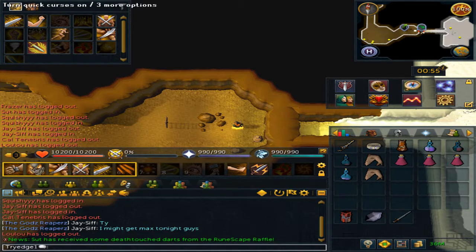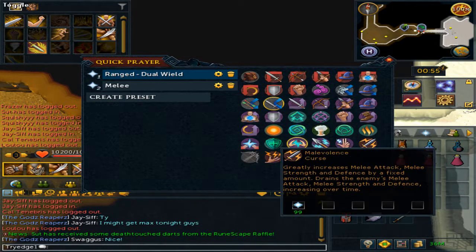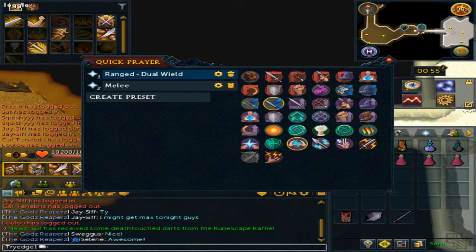You will want to select your Quick Prayers to Deflect Melee and then Turmoil. If you have the Tier 99 prayer, you can use it instead. Then save.